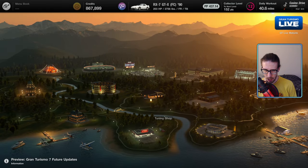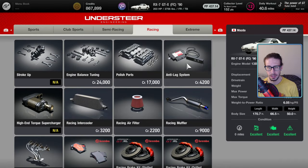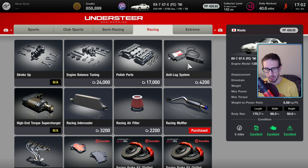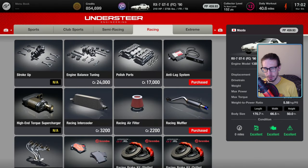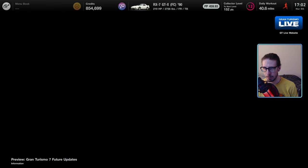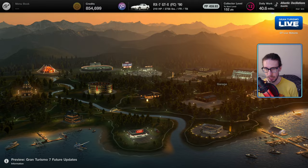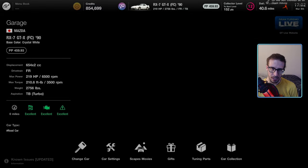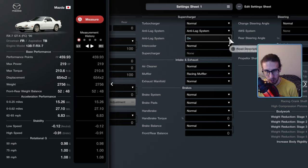Take it to the tuning shop. Minimum to get this going, you're going to need a racing muffler and the anti-lag system. Everything else is going to be optional. After that, go back to your garage because it doesn't automatically give you anti-lag — you have to turn that on. So you go over, see like right here? We have it but it's off. Turn that bad boy on.